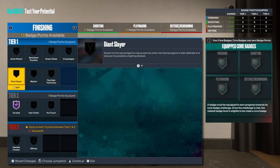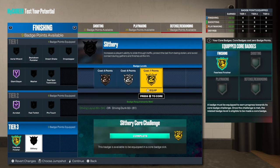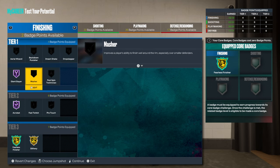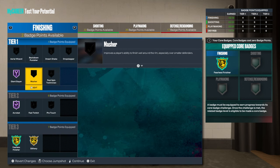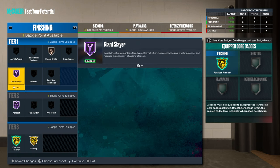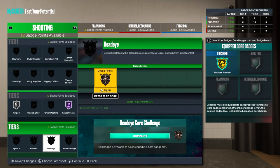Acrobat Hall of Fame, Giant Slayer Hall of Fame — only badges you really need in here. If you use layup timing you can use Pro Touch. Fearless Finisher — do that — and Slithering, you need it. Probably Dream Shake, Space Creator — you need this.